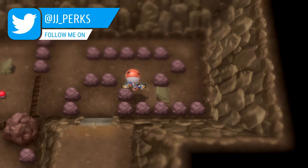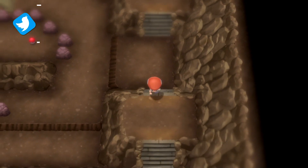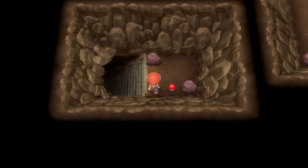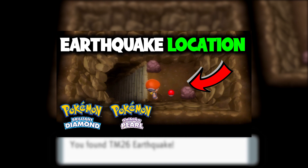Earthquake is one of the strongest Ground-type moves you can use in Pokémon, and it's still regularly used in competitive Pokémon. In this video, I'll be showing you where to get TM26 Earthquake in Pokémon Brilliant Diamond and Shining Pearl.